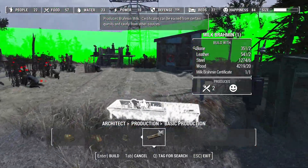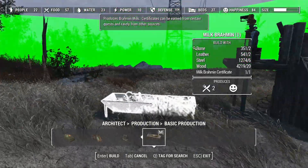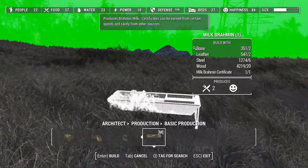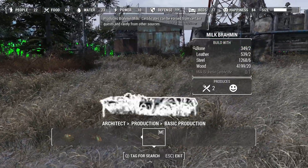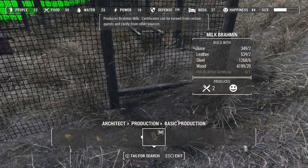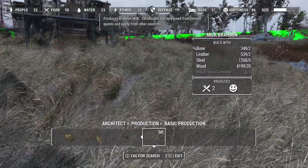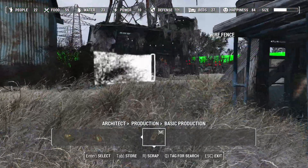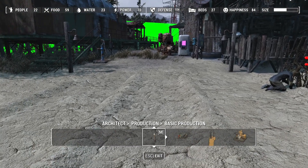We could put it over there, we've got loads of space down here. We could actually have just the milk brahmin down in this field - that's not such a bad idea. I can never remember which way round it goes - see, it goes that way, that's good, so it's all fenced in. I love the way it puts lower fences as well. The milk brahmin is good in that it has helped our ability to level up the farm itself.